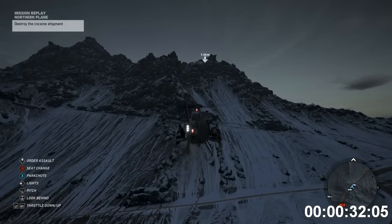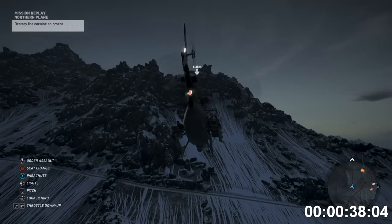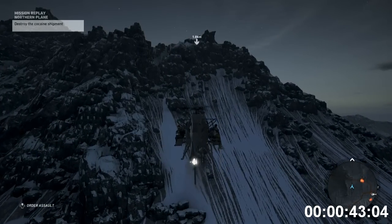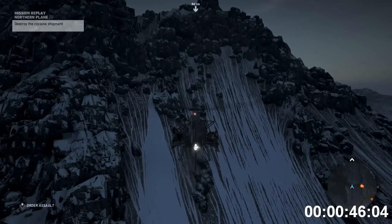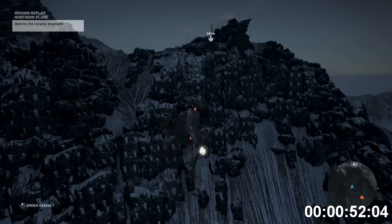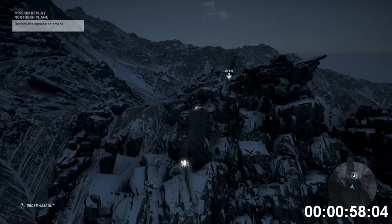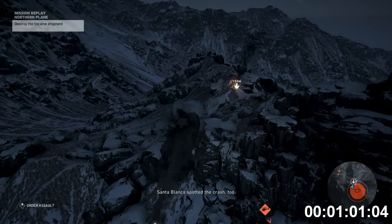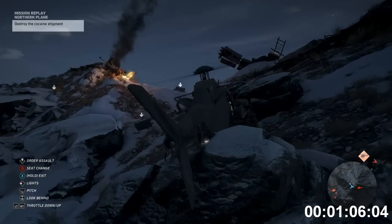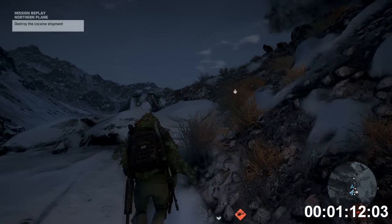I'm pretty confident that a thousand experience is the most you can get on story missions as of right now — please correct me if I'm wrong, and if you have a faster method let me know in the comments. We managed to complete the mission itself at about a minute forty on the first run, and got off to parachuting and base jumping around the two-minute mark. Two minutes for a thousand experience is pretty damn good. The cocaine shipments never change locations so they'll always spawn in the same spot — and remember to always re-equip the mission after teleporting.